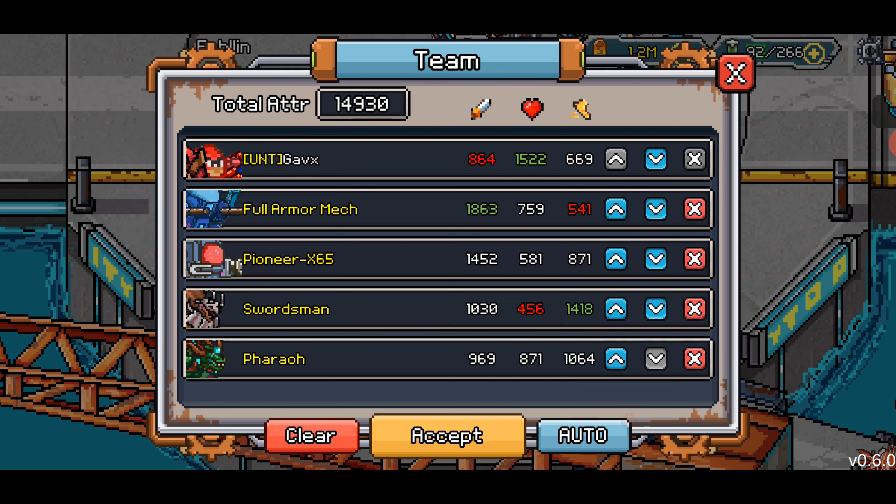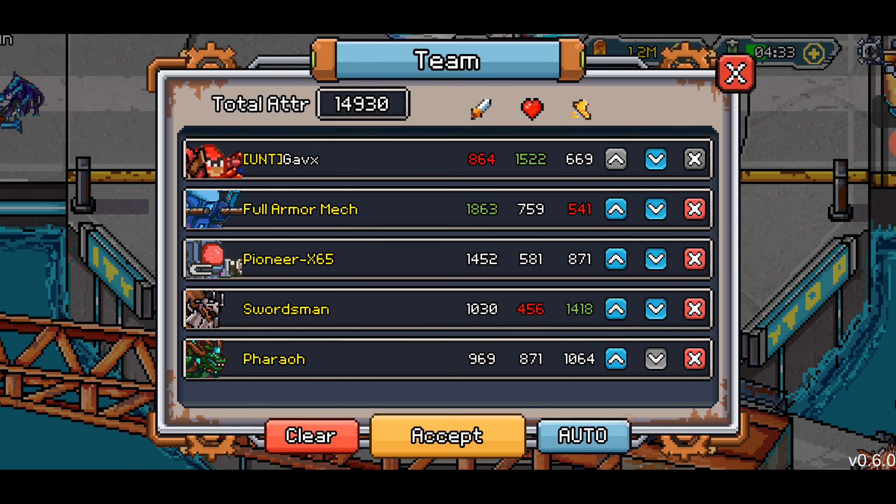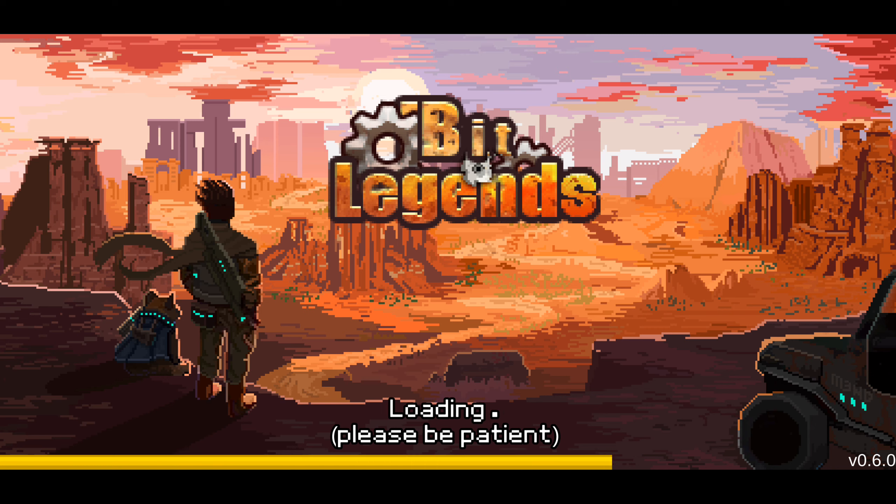Swordsman has performed the best out of all the damage logs I've seen from my guildies. And then Pharaoh is there — he can take a hit, do some healing. I'm going to start like this, and then depending on how things go, I'll take out one of my healers and put in another DPS. But we've got three attempts — this is my first time trying this boss.